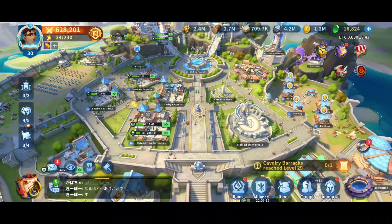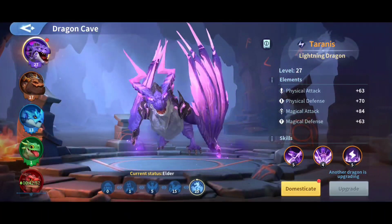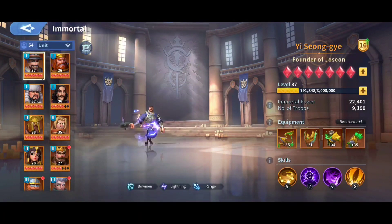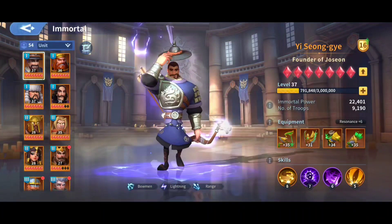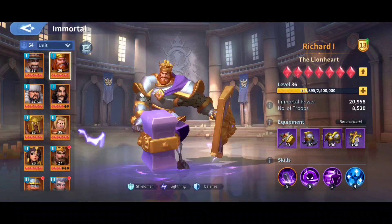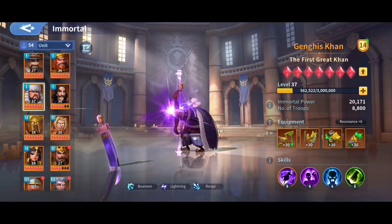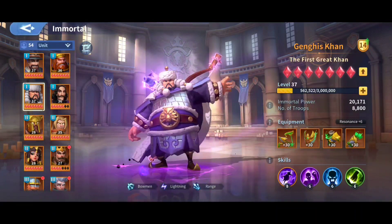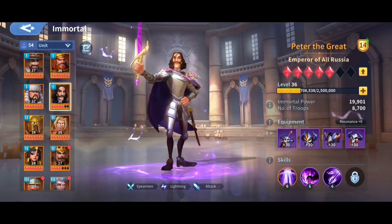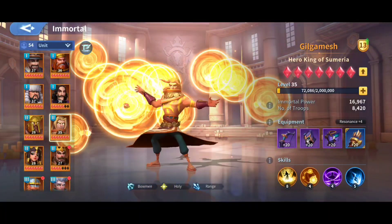This is my city and my current power — about a month and a half into the game. I was provided with resources from the Infinity Kingdom team to help out. You can see my lightning dragon — level 27 — it takes a while to level up at that point. My main team is Yi Seong-gye at seven stars, and Richard, working really well together dealing tremendous damage. My gear is purple and orange, boosting my power, and my immortal power is over 20,000.